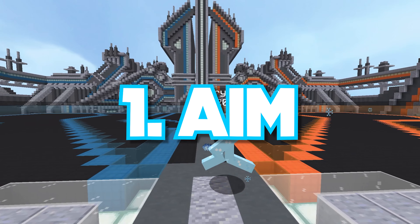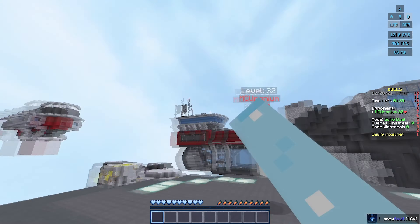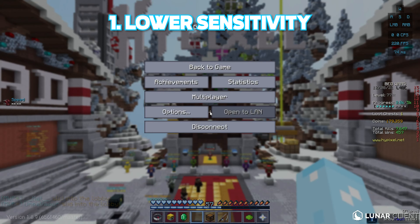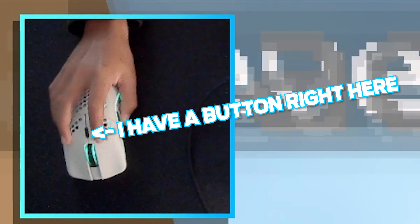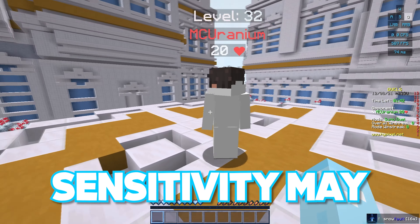The first factor is your aim, and this is a key factor in PvPing. If you can't follow your opponent with your mouse, you obviously won't be able to hit them. What do you do to help this? One thing you can do is lower your sensitivity through the Minecraft settings. You can also change the DPI on your mouse, which works too. If you have too quick sensitivity and it's hurting you, trying out lower sensitivity may do the job.